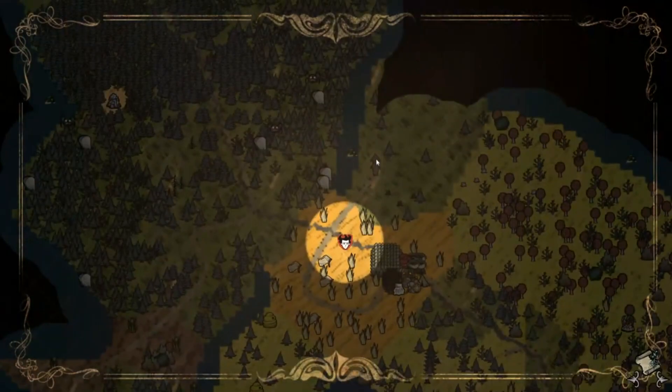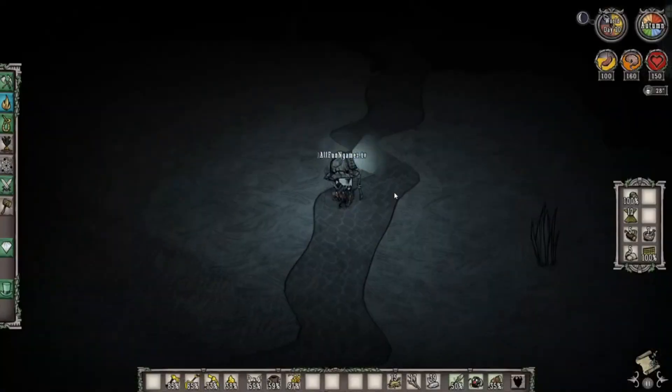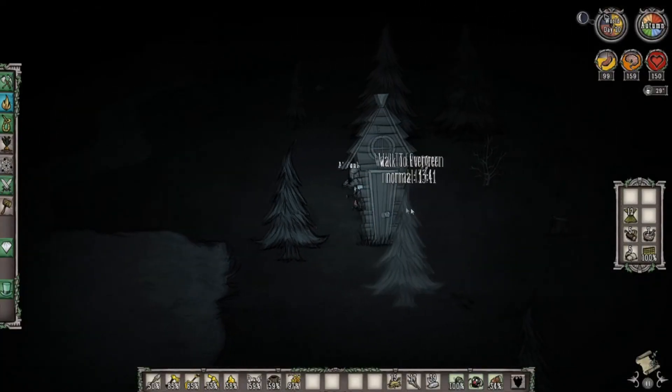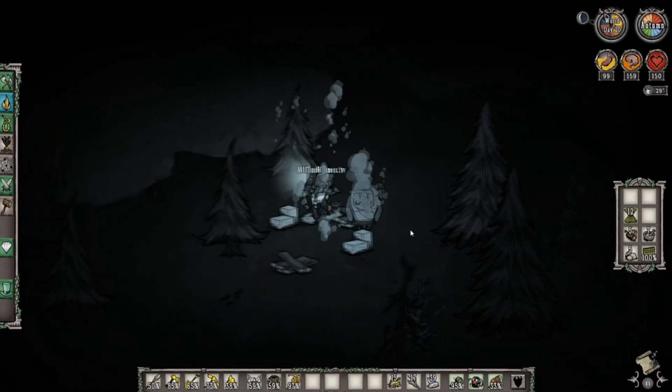Looking at the right, we still actually do have two pig houses but we want to get a few more, and there's a specific reason for this — we want to get ourselves some access to pig skins and potentially some extras that we might need.